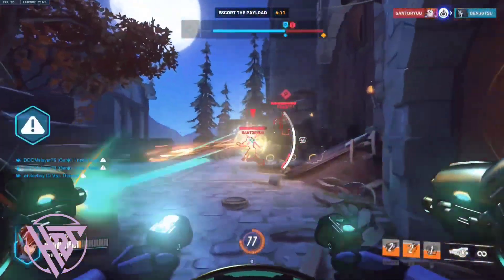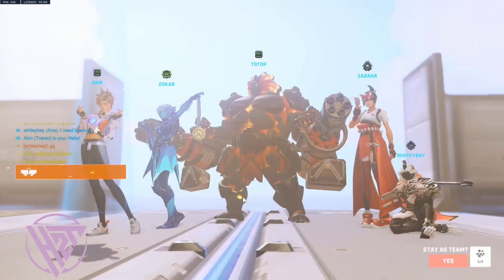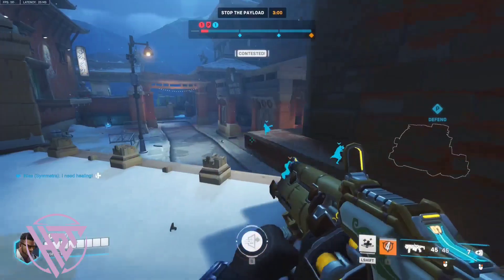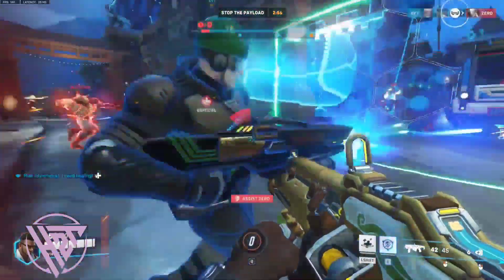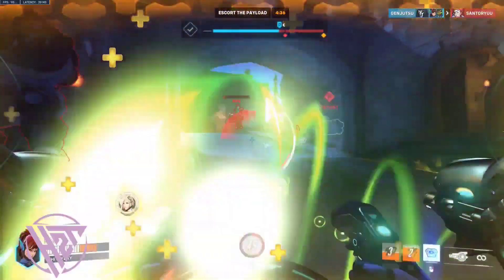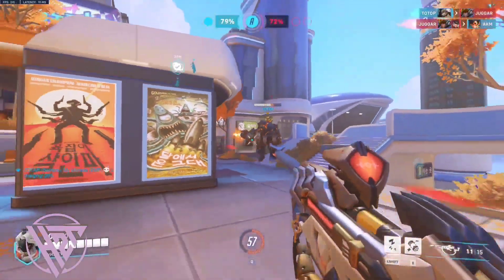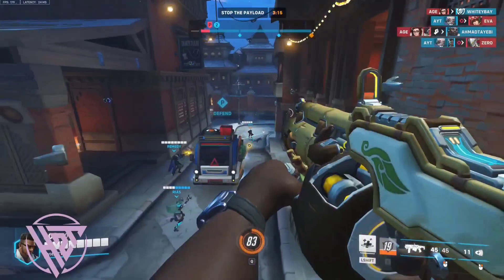Position yourself close to cover or natural choke points to minimize initial damage upon engagement. Adjust your push strategy based on your team composition and the strength of your heroes.